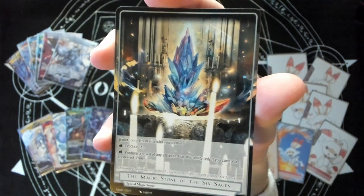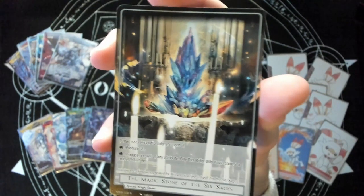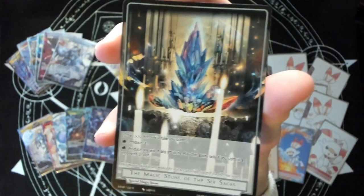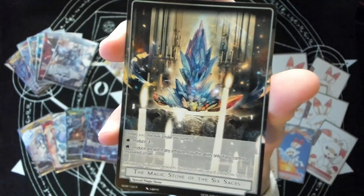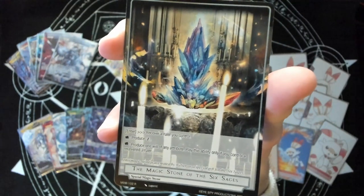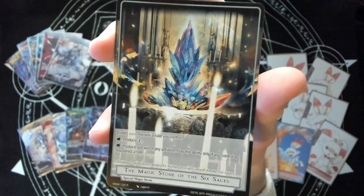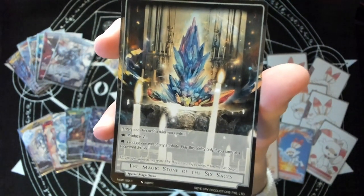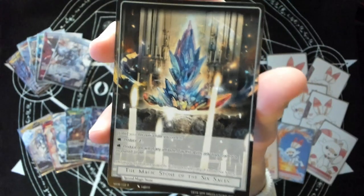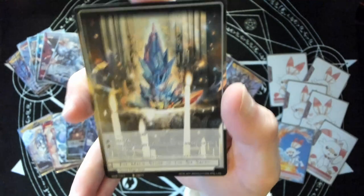The magic stone of six sages is possibly one of the biggest magic stones to come out of Force of Will recently. Just about every deck in New Frontier is running the stone, probably nearly every deck in the Wanderer format, and any eternal format will be running the stone. It has become one of the harder to find stones despite how many boxes were sold for this set. Players and collectors are hoarding it, causing the price to rise and rise as time goes on. But this is not that card.